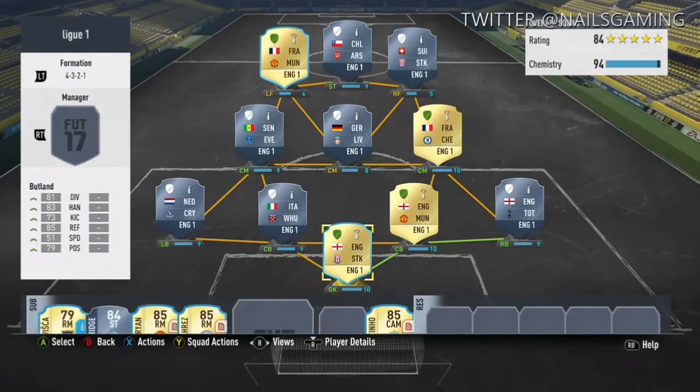This is your boy NoseGamer. In today's video I'll be showing y'all a 400k Premier League squad builder. If you haven't already, make sure you check out the description — I'm doing two FIFA 17 Ultimate Team giveaways, giving away 100,000 coins every week.